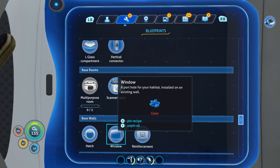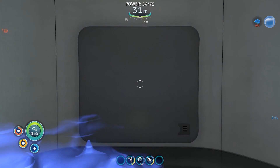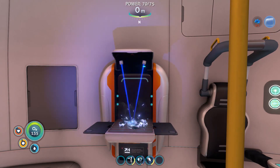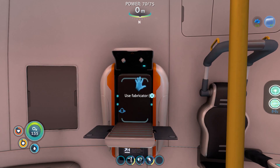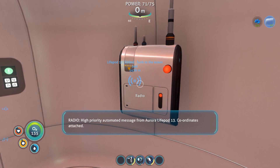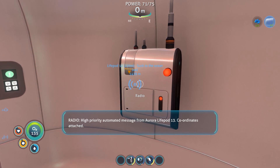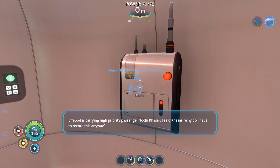Something - a window, that was it. Let's pin that and then pin that. What do I need? Just glass. I'll make a couple of bits just in case. Lucky I took that out of the bit of quartz. Let's listen to the radio. High priority automated message from Aurora - live pod 13, coordinates attached. Live pod is carrying high priority passenger Yucky Kassar.